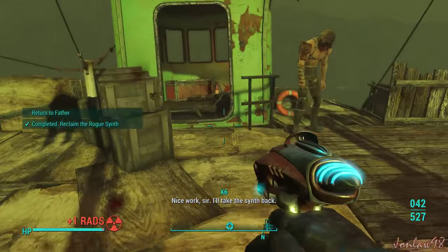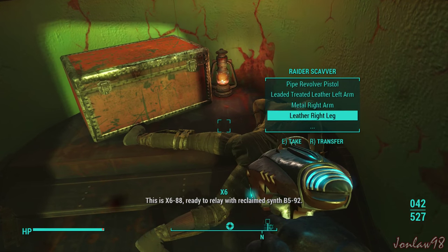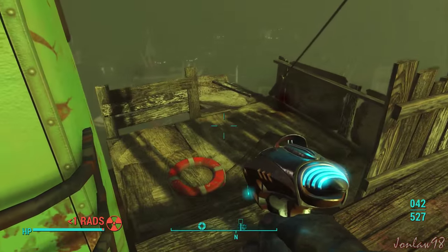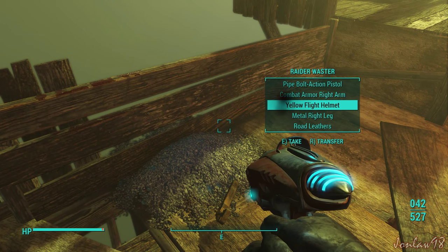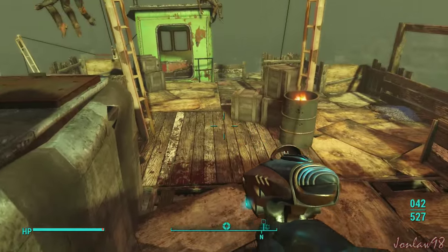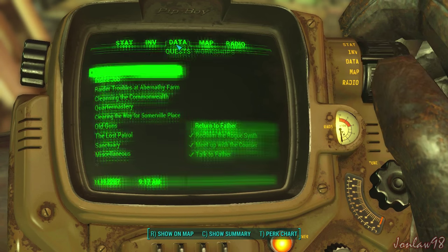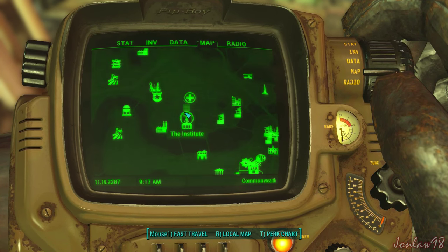I'll take this in the back. This is X6-88, ready to relay with reclaimed synth B-592. What the f—? Alright, he's gone. Well, that wasn't too hard. We did it. Turn to the map — the Institute. Let's go in.